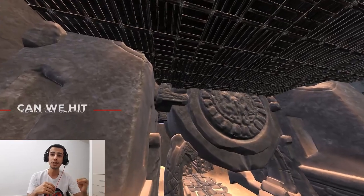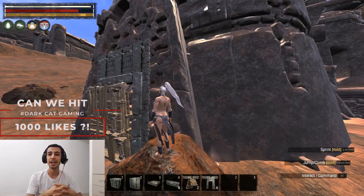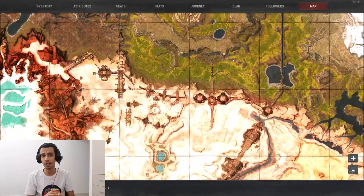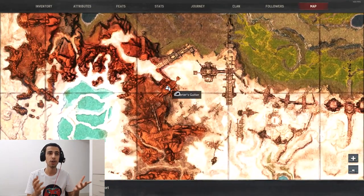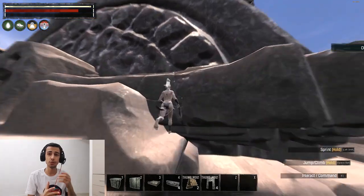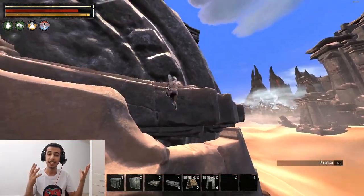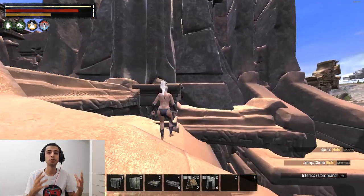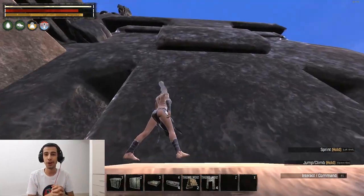Before we start, if you enjoy this video make sure you put a like on the video, it will help me a lot. The gutter is in this location — there's the gutter — so all you need to do is climb on top of the gutter like this. I'm explaining this — I'm not making this video for people to abuse and glitch through the mesh into people's bases.